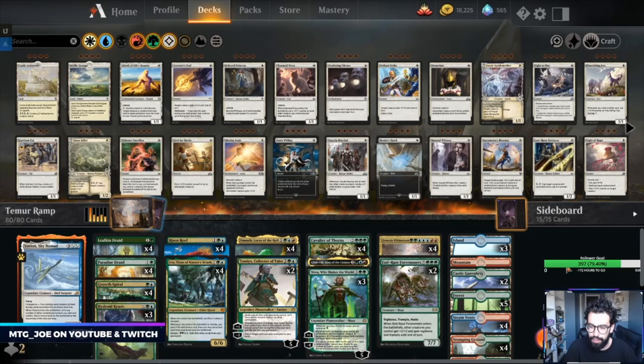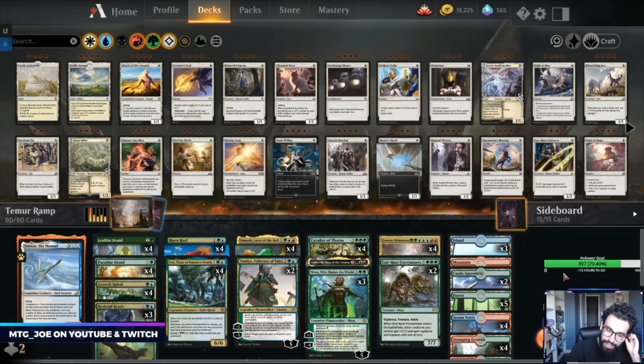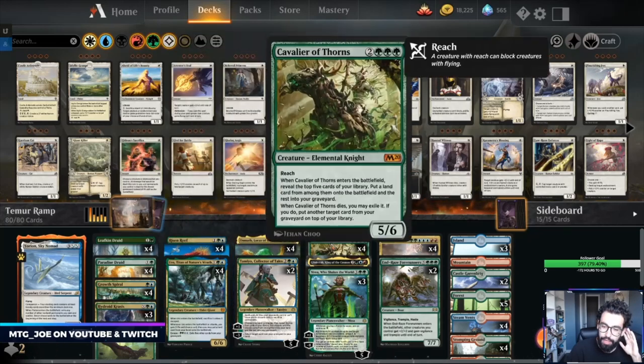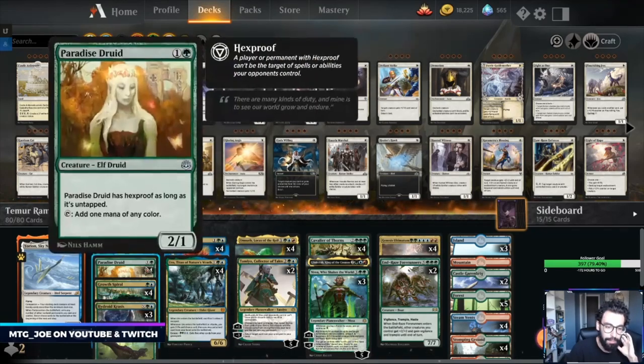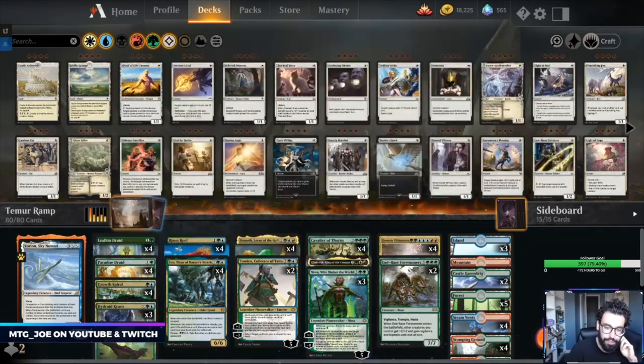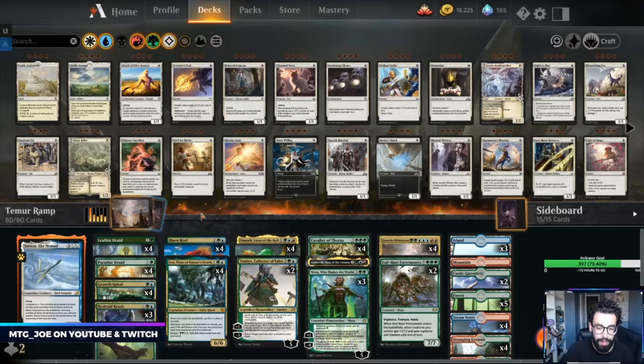He was playing a version of this pre-bans, so this is kind of my take on the deck. I really just wanted an excuse to cast Genesis Ultimatum — I really like this card. The shell has an elemental sub-theme: Risen Reef, Omnath, Cavalier of Thorns to get ahead on lands. You also have Leafkin Druid, Paradise Druid for ramp, Nissa that doubles mana, Uro that puts lands into play. You want to dump a bunch of mana into the deck. This will also be a good shell to try out Ugin once that comes in M21. You also have Growth Spiral for ramp.